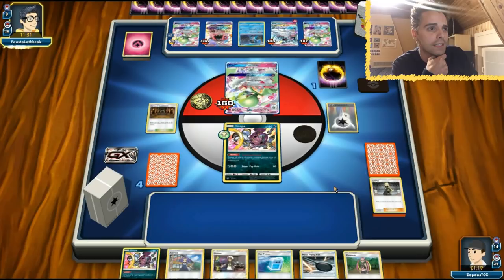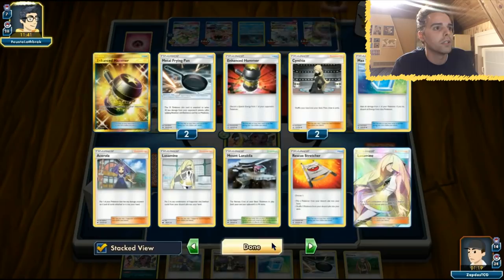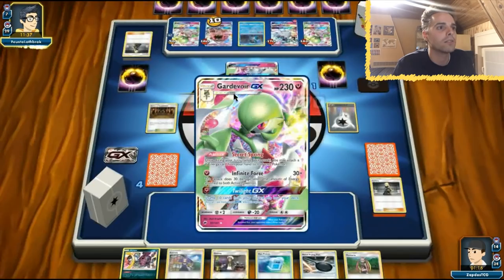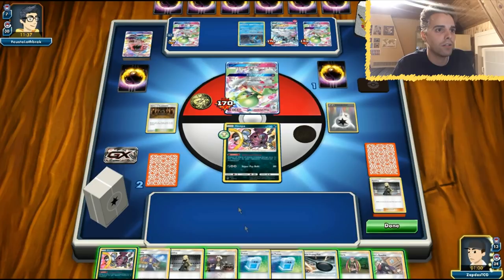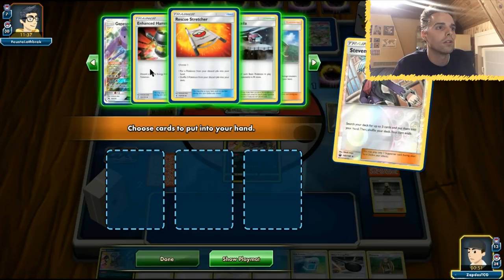The Shrine gets us our first two prize cards from a GX — boom! Now we have Plumeria and Steven's Resolve. Going for Steven's Resolve to grab Lusamine and Acerola. He has no energies anymore. I'm just going to get my Lusamine — Cynthia and Acerola are still in the deck. Two DCEs are in the Lost Zone. He uses Max Potion — afraid of losing — but now has no energies at all.